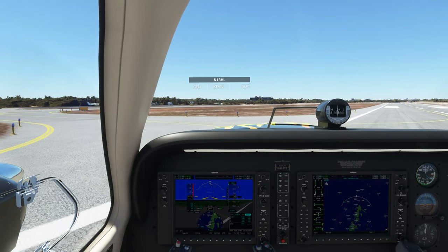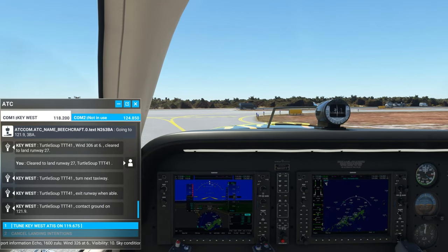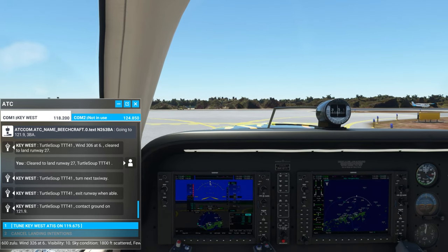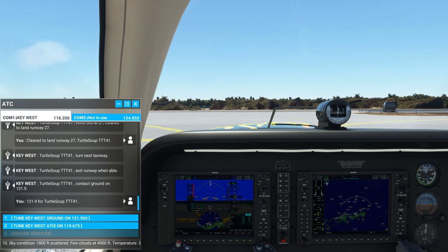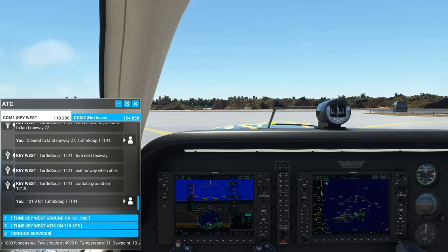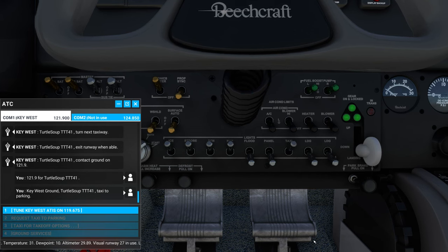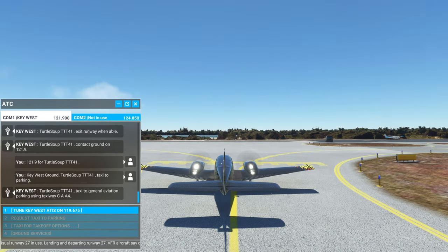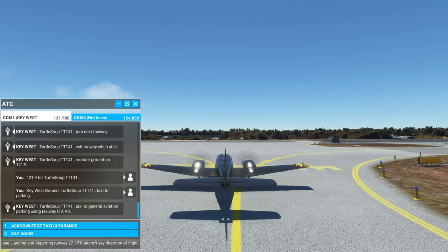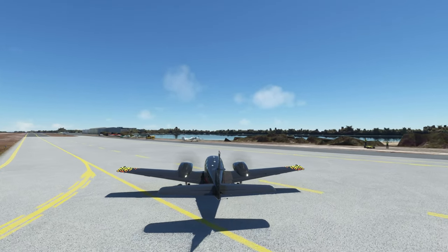Here we go: 'Turtle Soup Tango Tango Tango Four One, exit runway when able.' I exited it. 'Turtle Soup Four One, contact ground on one two one decimal niner.' Ground, one two one decimal niner, for Turtle Soup Tango Tango Tango Four One. 'Taxi to parking, Turtle Soup Four One — taxi to general aviation parking using taxiway Charlie Alpha Alpha Four.' Charlie Alpha Alpha Four — taxiing to general aviation parking via taxiway Charlie Alpha Alpha Four, Turtle Soup Tango Tango Tango Four One. Yikes — that was scary. I was reading my checklist while she was talking to us.